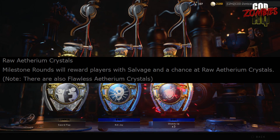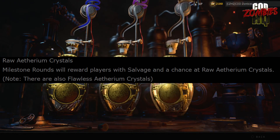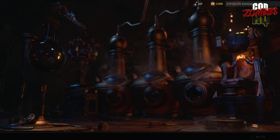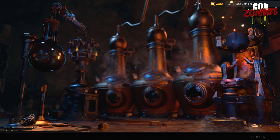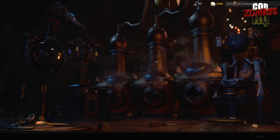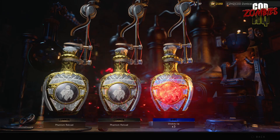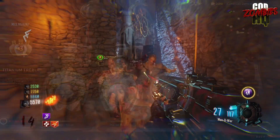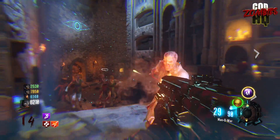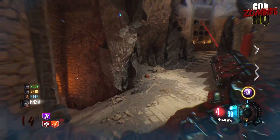We don't know how we earn flawless Ethereum Crystals yet, or exactly what the difference is between raw and flawless. Speculation suggests they might function as a free currency versus a paid premium currency, or perhaps four raw Ethereum Crystals equals one flawless. You might earn flawless crystals at the completion of something big, like a round 100 milestone or an Easter egg, to make them more worthwhile.